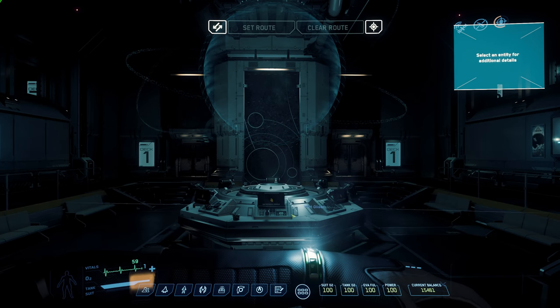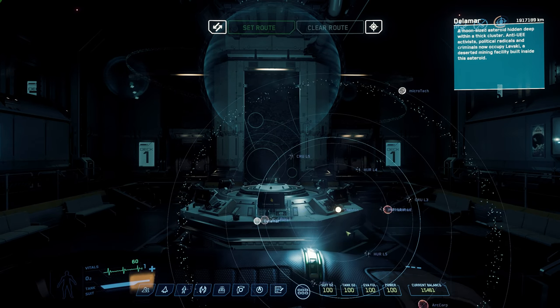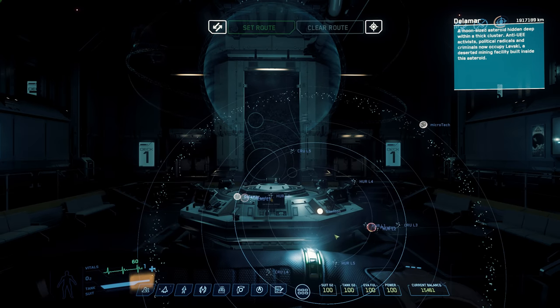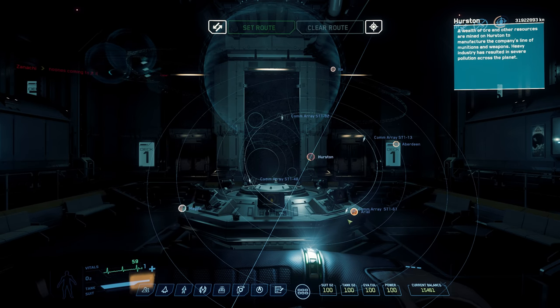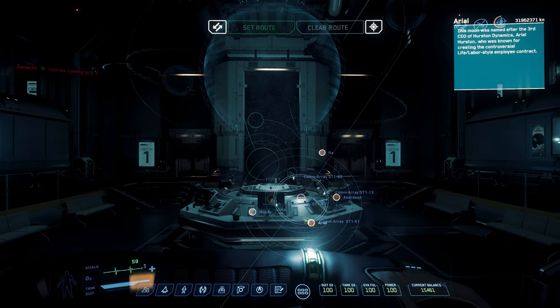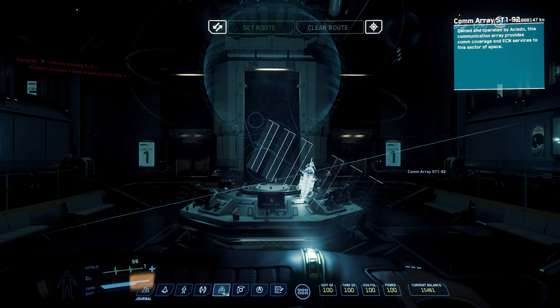Next up is the star map, which is going to be your go-to for navigating around Star Citizen. Scroll back on the mouse wheel to get a wider view, and hold left mouse button to move up and down. Double-click on a location like Hurston to expand that area. To set a destination, simply select the location, and then once you're in your ship, select route — we'll show that once we get inside a ship.